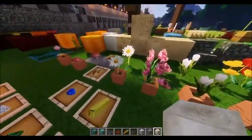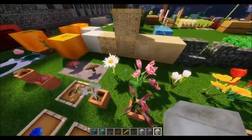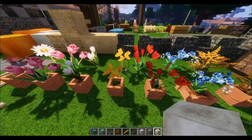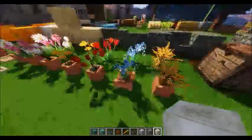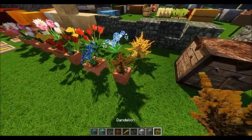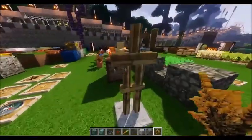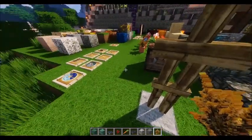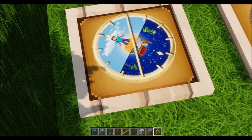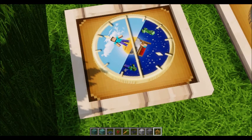We've got the daisy, and each one — the back is the ones planted into the ground, the front are in the pots. So we've got a daisy, pink tulip, white tulip, yellow tulip, red tulip, the blue orchid, and the dandelion. We also took the workbench material from there. The armor stand looks more realistic. Then we have the clock — look how cool that is: there's like a zombie, a creeper, and a Steve in bed. And on the daytime side — that's so cool. It still works.